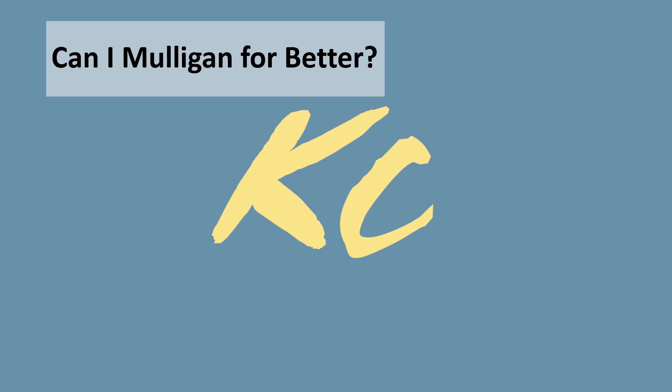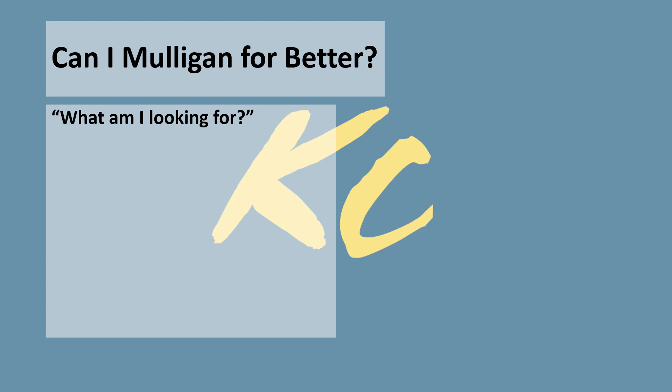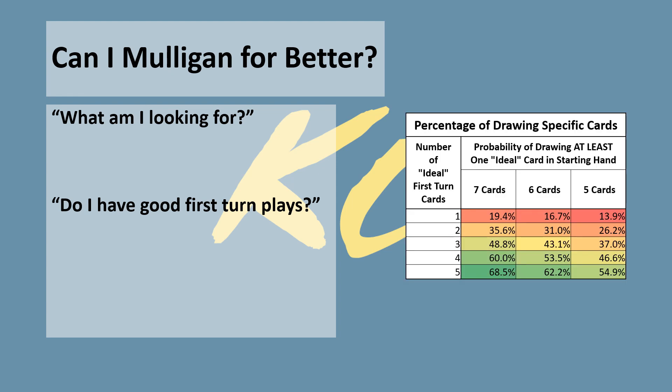The final thing to take into consideration is whether you think you can mulligan for a better starting hand. Ask yourself: what am I looking for, and how does my deck win? Some decks are abundant with great opening plays, and in those cases an aggressive mulligan strategy can be effective. If your deck has even 3 great first-turn cards, the probability of getting at least one in your starting hand becomes pretty high — so if you have a lackluster hand and a 50% chance to draw into a Mother or other great first-turn play, why wouldn't you try? Other decks may not have standout first-turn plays and instead value house composition or getting a strong start with cards from a particular house.